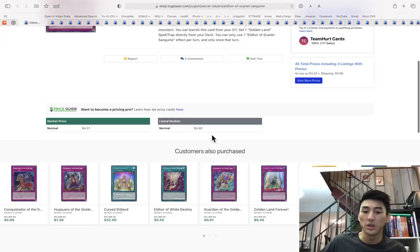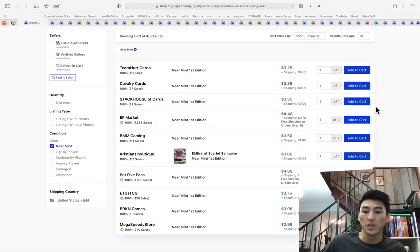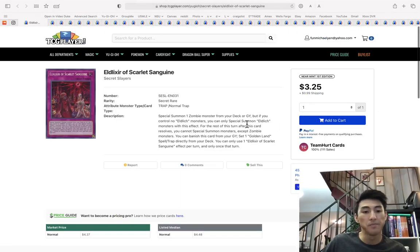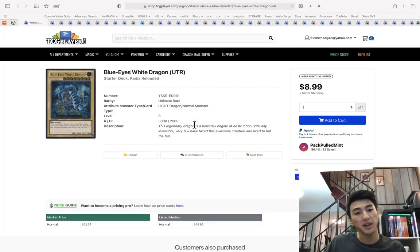Adlixir of Scarlet Sanguine is $3.50, then goes up to like five. Kind of wish these were higher, but that's all I had to say about that. Blue Eyes Ultimate Rare — this card is just so interesting to me because it's an ultimate rare Blue Eyes printing that has a cost that's affordable.